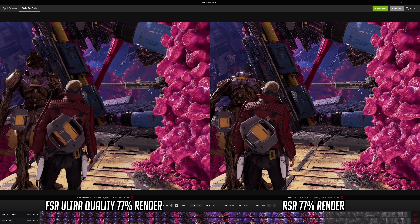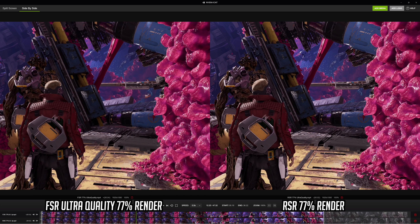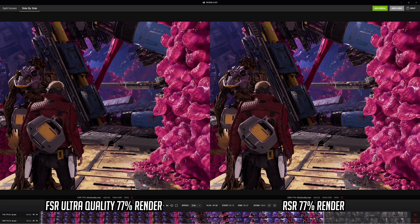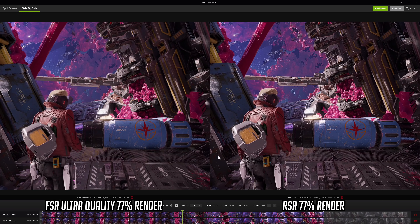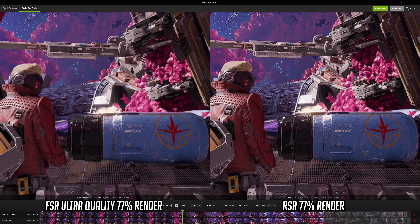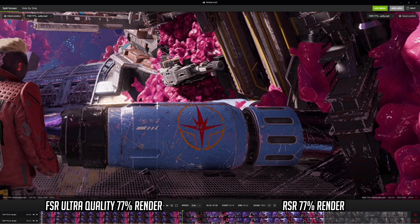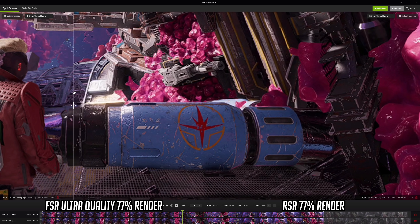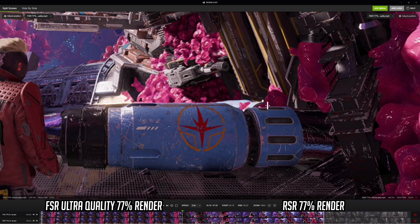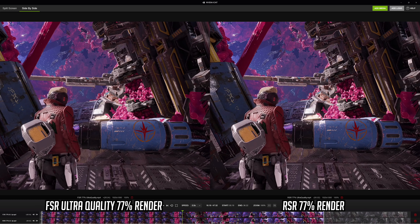We'll also compare FSR ultra quality mode on the left to RSR at an equivalent render scale on the right. As these use the same render resolution and the same overall upscaling algorithm, the overall image should look very similar. However, I've noticed something in Guardians of the Galaxy which might be an issue with how FSR has been implemented. For some reason RSR appears to be applying significantly more sharpening — the edges look that bit more defined — and I'm wondering if the FSR implementation just hasn't been done quite right, as they really should be the same image quality.